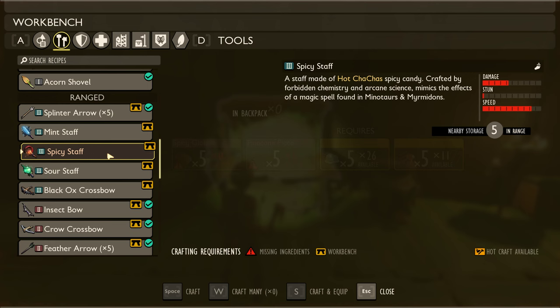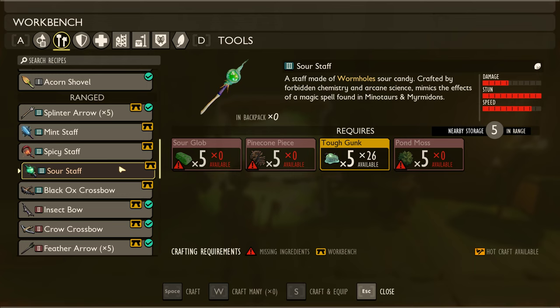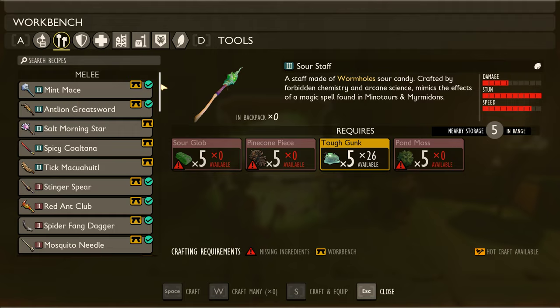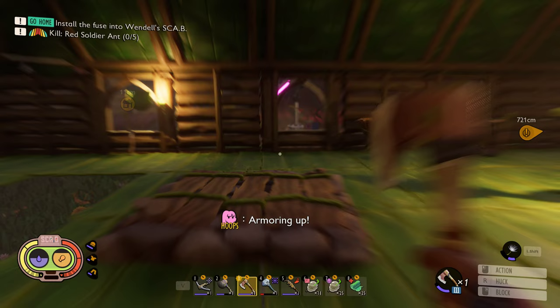Look how much better the sour staff is than the mint and the spicy — that's totally different. The stun value is off the charts. I wonder if it takes longer to cast, but it doesn't look like it. The speed looks good. Look at the stats on that staff. What if we end up being a magic caster after all this?